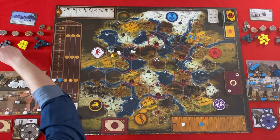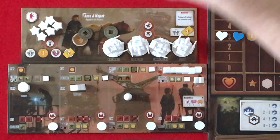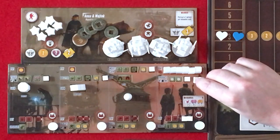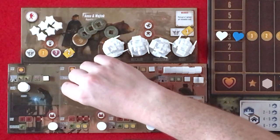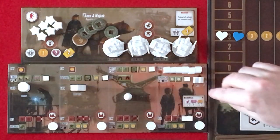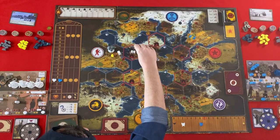That's going to cost me three wood but I get two coins. And I'm going to build my mill here. So wood will go here.